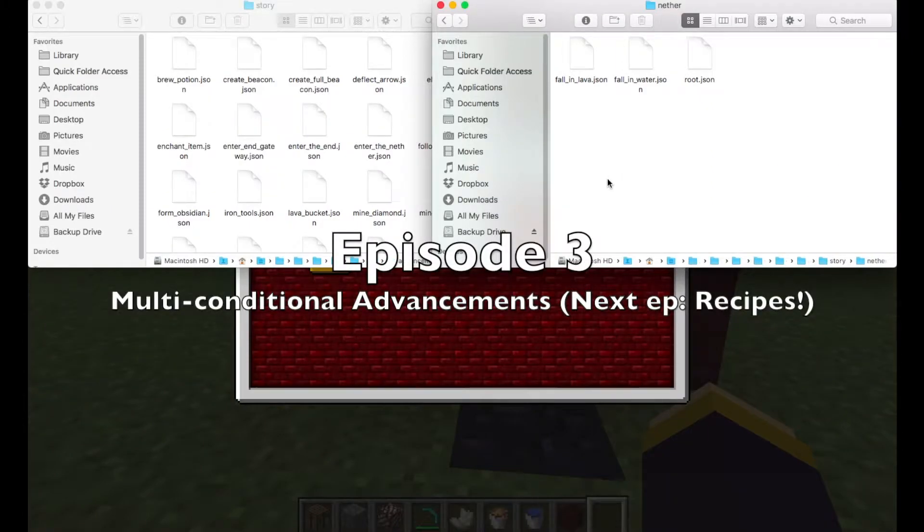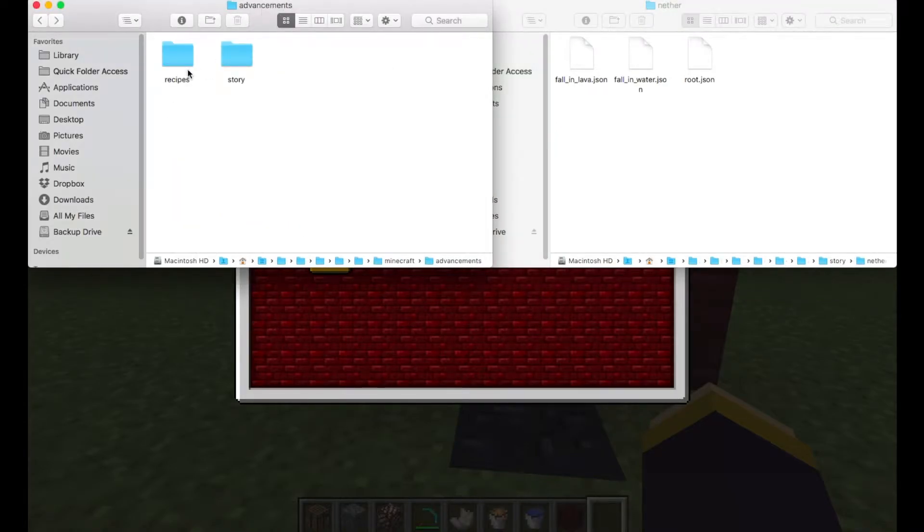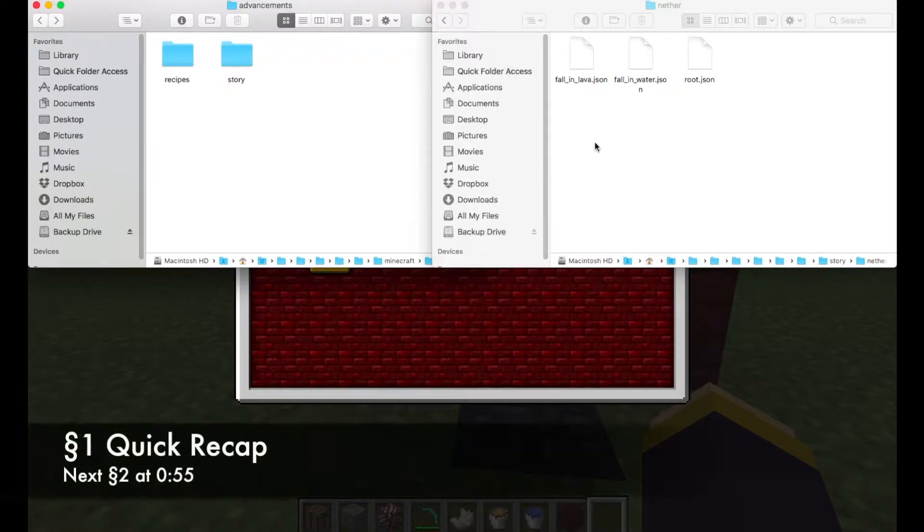Hello everybody, my name is Agent M and welcome to the third episode of Advancements, which is going to be probably your final episode on advancements in story. We'll look at recipes in the fourth episode which will come out a little bit later, because custom recipes aren't available yet as of when I'm recording this.